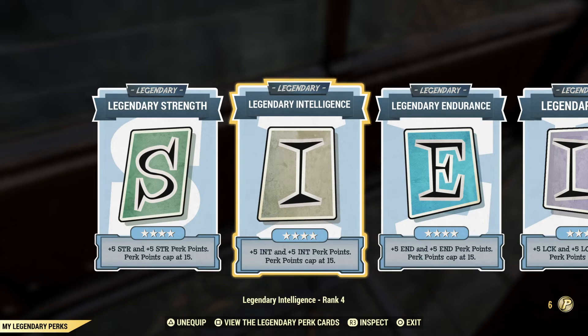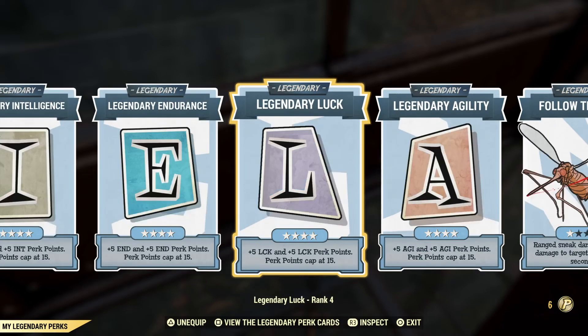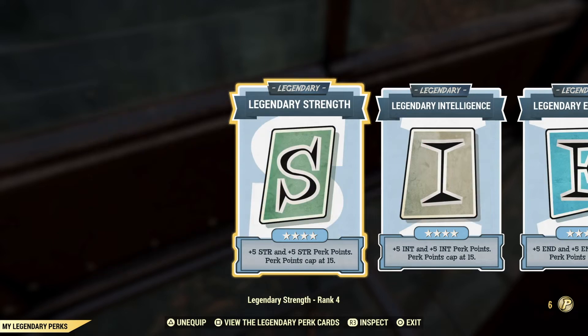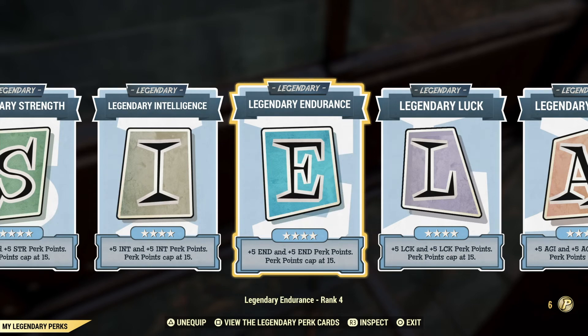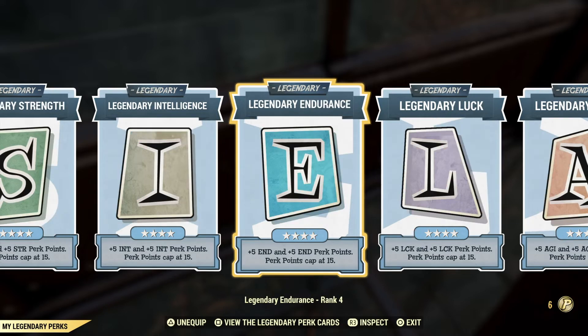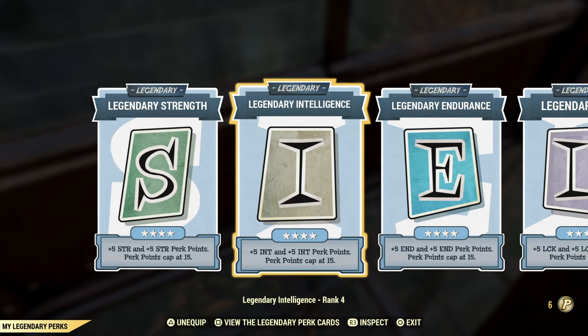I think the most useful legendary stats are Intelligence, Strength, Endurance, and Luck. For Intelligence, maxed out it boosts your XP farming efficiency. Legendary Strength helps melee characters with more damage and carry weight. Legendary Endurance is great for a super tanky character. If you want a stealth build and need that 33 Luck to land a critical every second shot, you'll need Legendary Luck. It really depends on which type of build you're running, so pick what will genuinely help you.